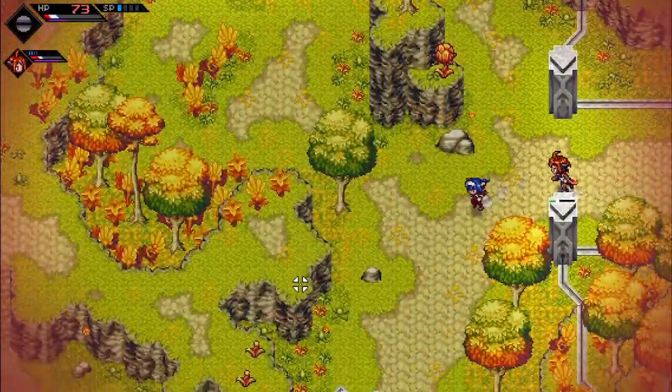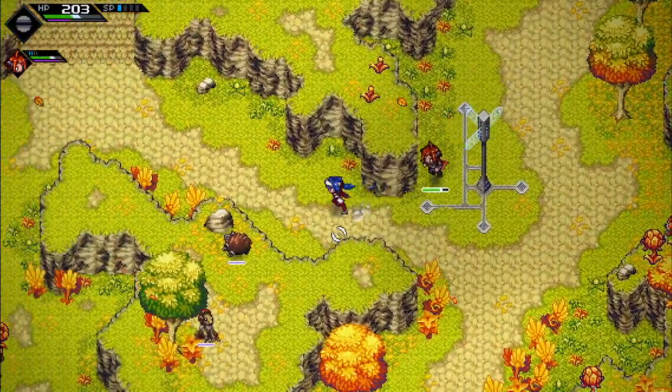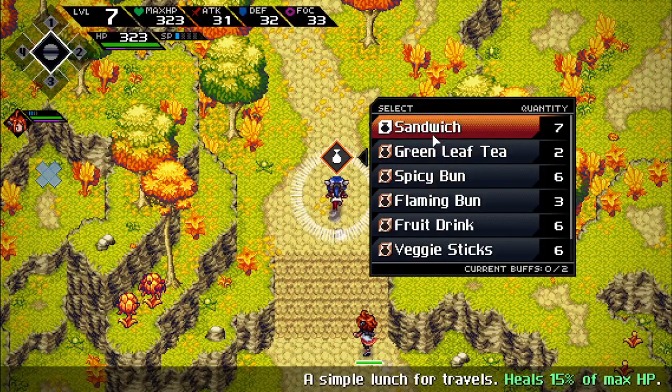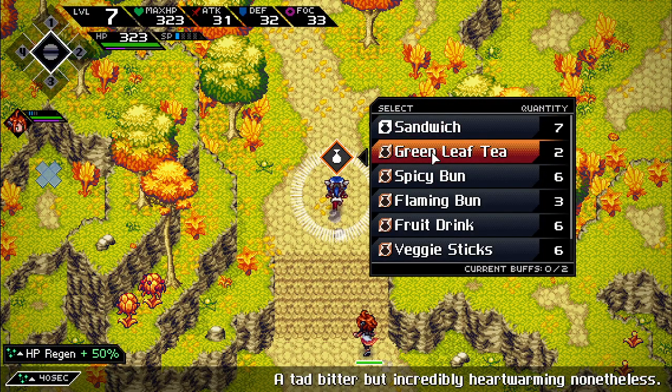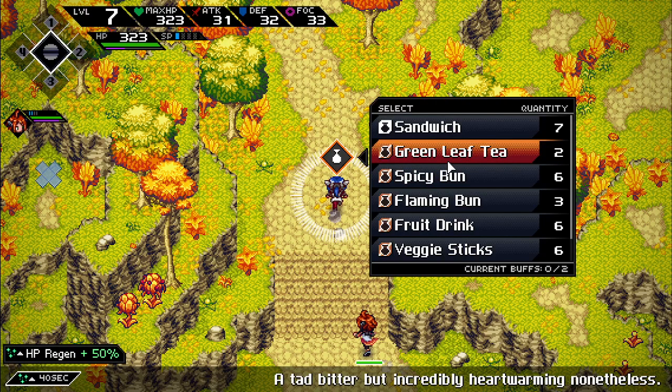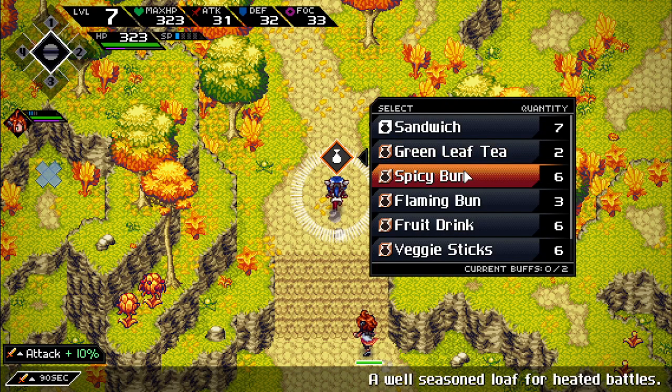Really should have used an attack-boosting consumable there. Checking what consumables are available — something that heals a little, and HP regen which could also be good. Wasn't noticing if HP was regenning in combat. Buff cap appears to be one or two buffs. Should have used a Spicy Bun — have tons of those.